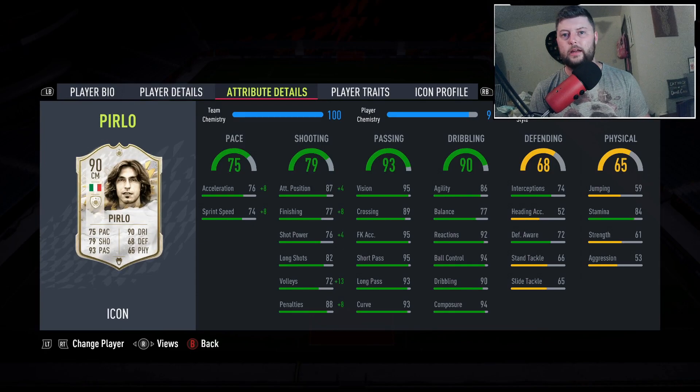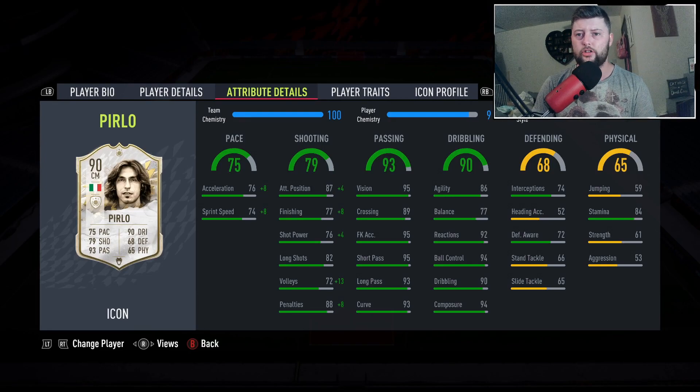I want to see what it's like with defending only being 68 — can he still win the ball back, or is he going to be that outlet player who's just passed the ball and moves on? Passing-wise I don't think you can get much better for Perlò. Dribbling is fantastic too: reactions, ball control, composure, and agility are all very decent.